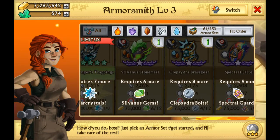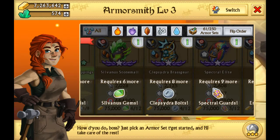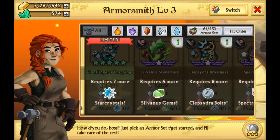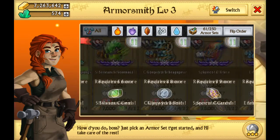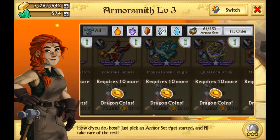Here we have the Shadowforged armors. Apparently I need 3 more Spectral Guards. I really want this Sylvanas armor — looks great in my opinion. I have all these things like a couple of times and that's about it.